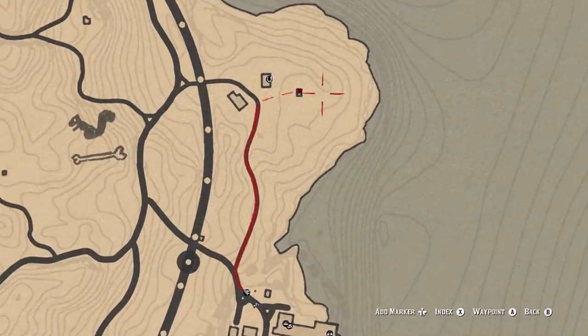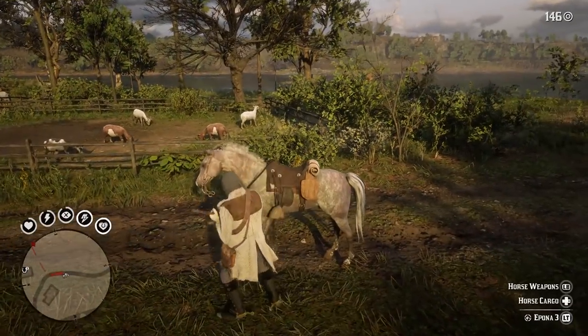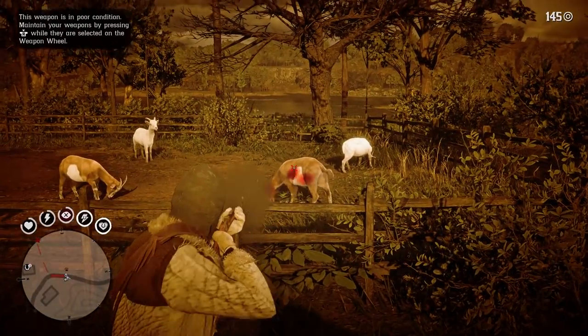Next up, let's find a goat, which can always be found at this farm here just north of Van Horn Trading Post. Goats are large sized animals, so kill one with any rifle using standard ammo to get a perfect hide.